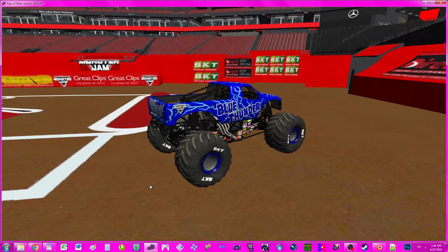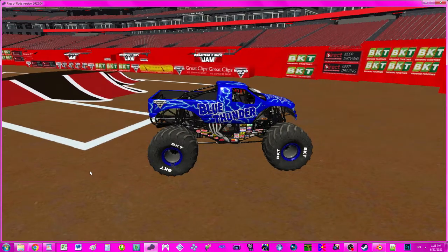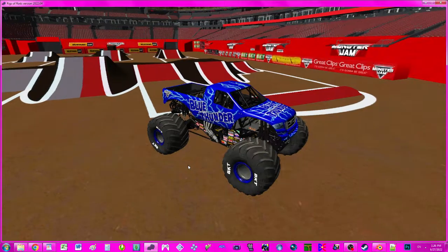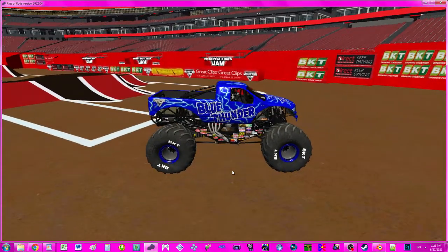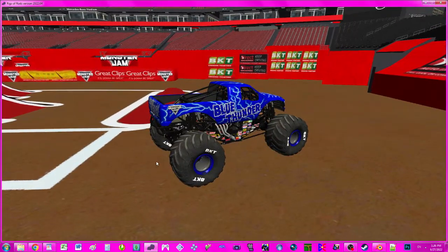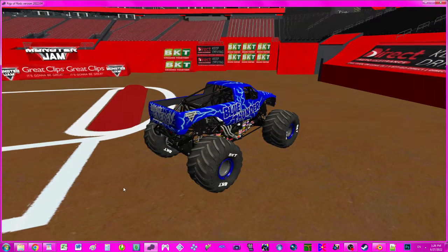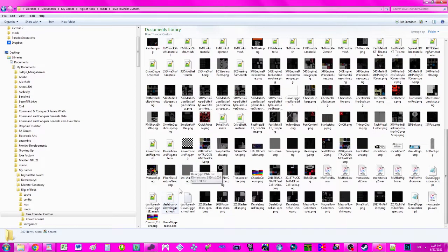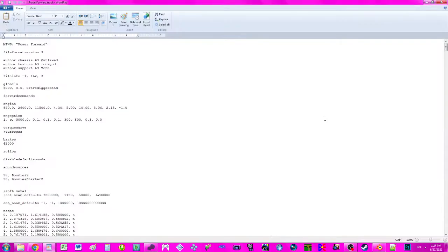And of course this is the beginning parts of me making my custom Blue Thunder, which I've been wanting to make for a while. So I hope I can get this done in time for a future fun run, maybe. So yeah, be on the lookout for that. But anyways, how to swap flags — or put flags on — because this Blue Thunder right now does not have a flag. First off you're going to need the flag and the material mesh for that flag. I got Power Forward's flag, then you're going to need to go to the truck that you got the flag from.